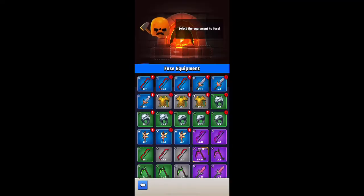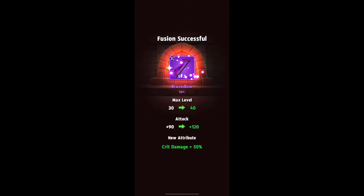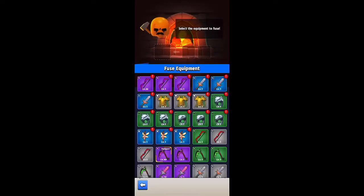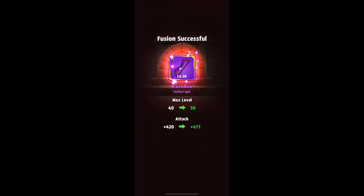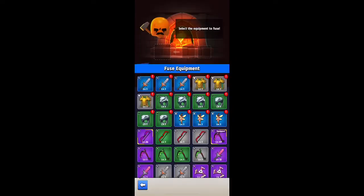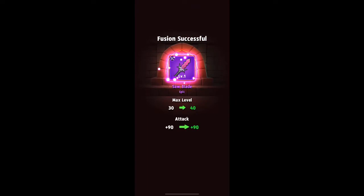This is my current setup. We're going to do some fusions. I do have enough to make a purple bow. I think once I make that purple bow, I might be able to make a perfect epic bow. I do have enough for that, so let's go ahead and make a perfect epic bow. That way you guys can see what changes in level and base attack damage. We'll combine these saw blades — there's an epic saw blade.